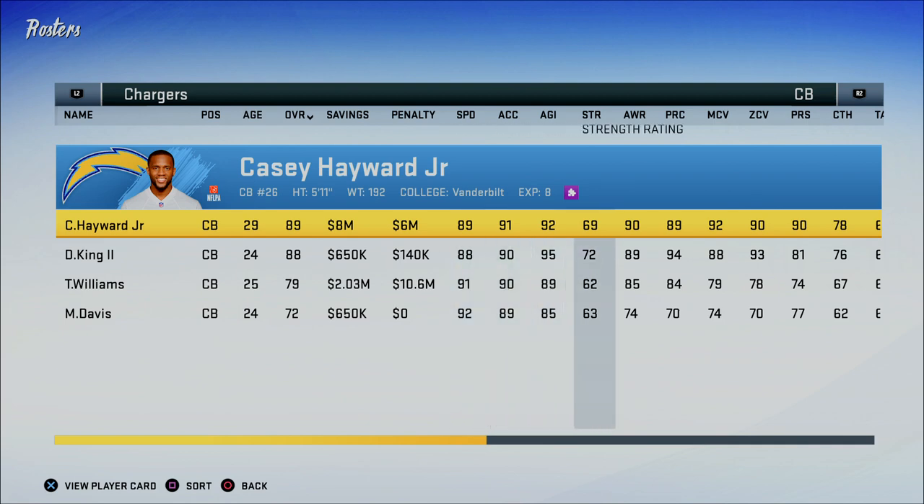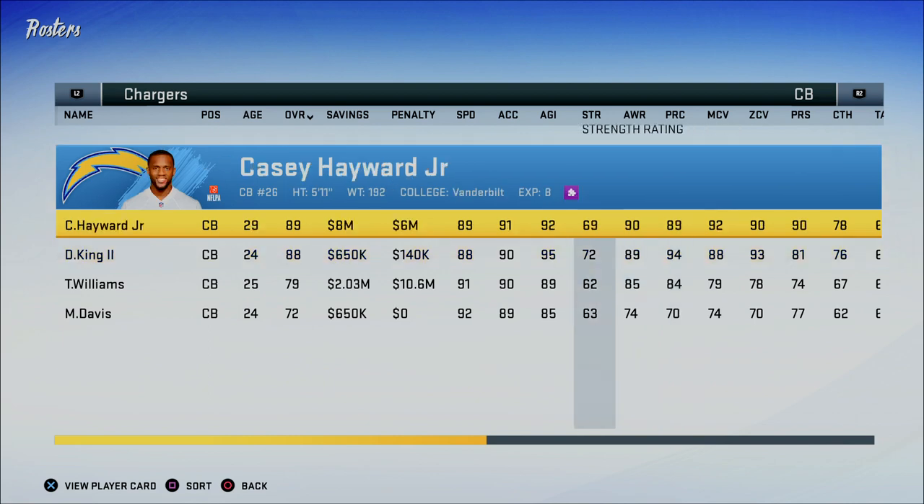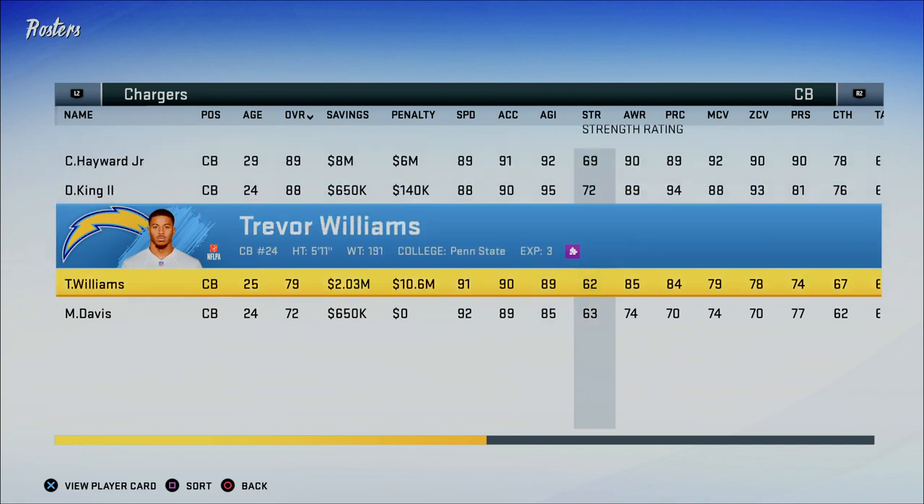The next physical stat that matters is your strength rating. Your strength rating is going to completely determine whether or not you're going to be able to beat a wide receiver out when you're trying to bat a ball out of his hands or when you're in press coverage. The stronger the player, the easier they're going to be able to perform press coverage. Guys like Casey Hayward and Desmond King are built to be press corners — they're pretty successful at it because they're big guys, both close to six foot tall, almost 200 pounds, with basically 70 strength for both and 90 and 81 press coverage ratings. Guys with lower strength like Trevor Williams aren't going to be as successful at press coverage — they're more suited to running in the open field and changing directions.